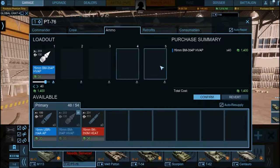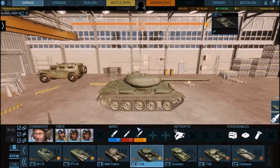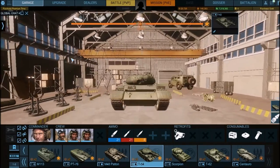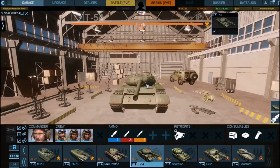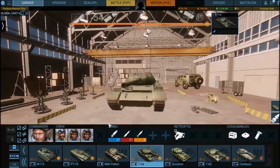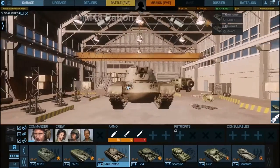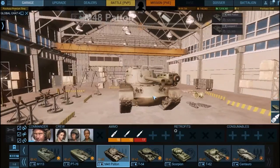HVAP is faster — this one goes 1200, this one goes 1500. HEAT and HE are both very slow. HEAT is good for vehicles that have regular flat steel armor. You can shoot HEAT at the front of a T-54 and it should penetrate — the upper plate at least. HEAT does worse versus rounded armor like the M48 Patton. HEAT needs flat surfaces, so shoot HEAT at T-54s and AP at M48 Pattons.